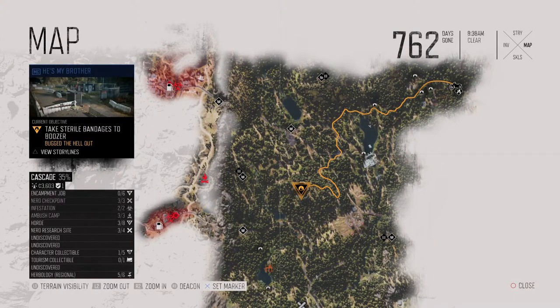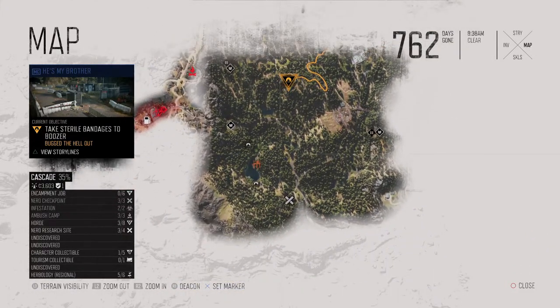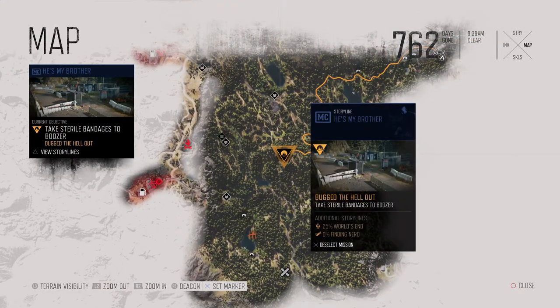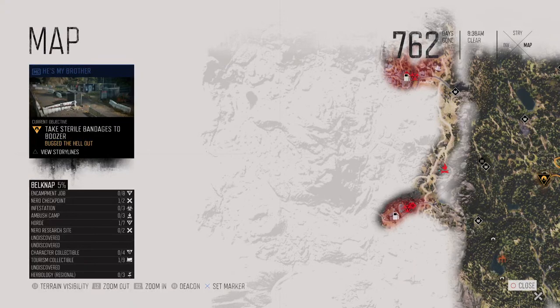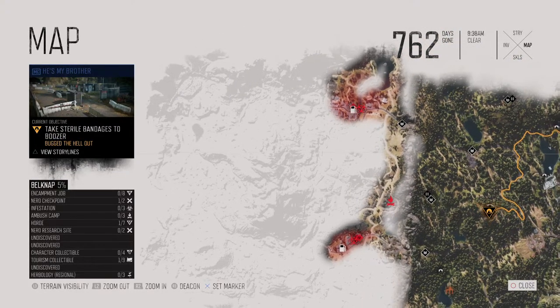Ambush camps, infestation zones, and the Nero injectors — and then I start doing missions. We're going to start doing the story missions until we get the mission to go over to Tucker's camp. Once I get that mission, I'll go over there and unlock Tucker's camp, and we'll start clearing up the map around her area.